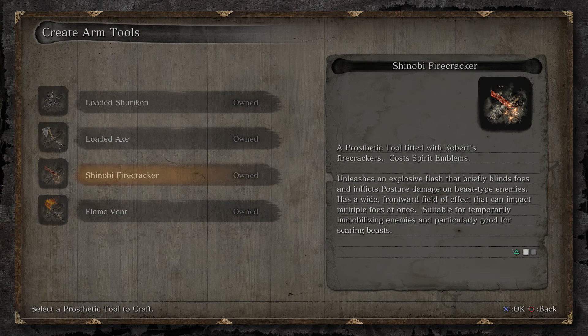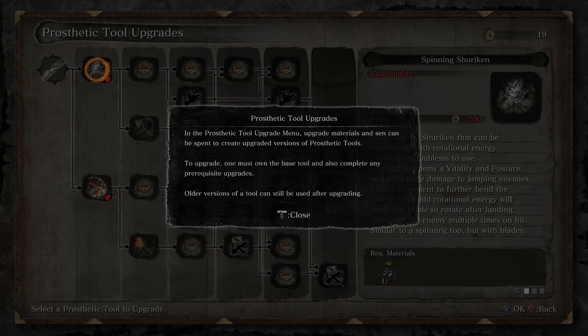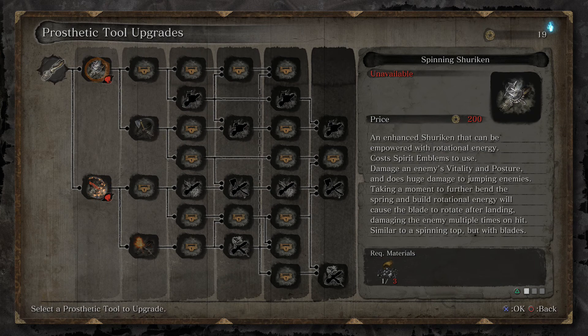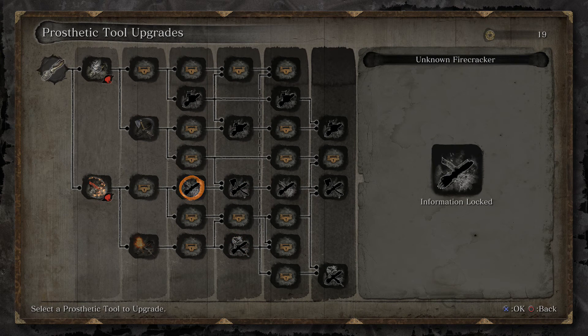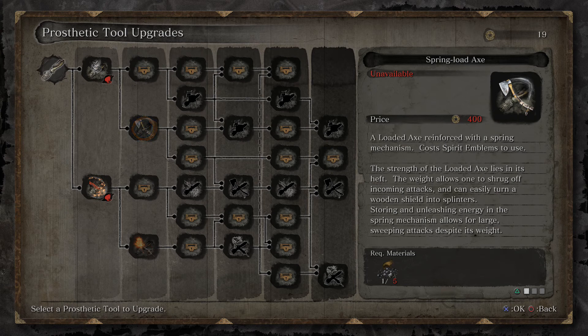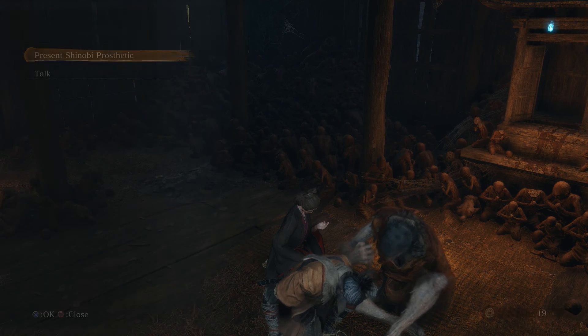Good for temporarily immobilizing enemies and particularly good for scaring beasts. Cool. I probably want to upgrade the shuriken, right? Unknown firecracker, unknown loaded axe. The weight allows one to shrug off incoming attacks, and allows for a large sweeping attack despite its weight. So I need to find more scrap iron. That's fair.